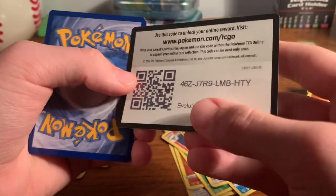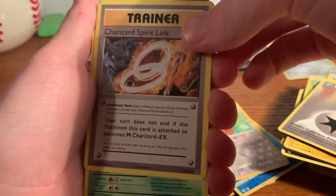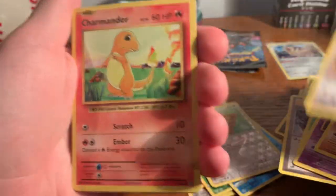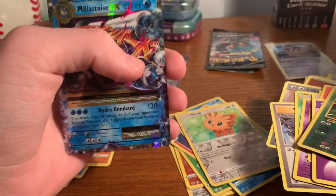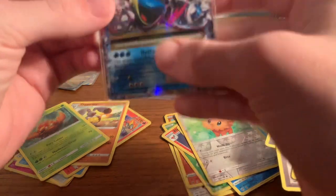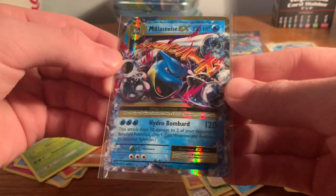Let's see if we can get something in this Evolutions pack. Code card already turned around. Energy, Charizard Spirit Link, Kakuna, Gastly, Diglett, Rattata, Charmander, energy, Kakuna, and a Mega Blastoise EX! That is nice, nice, nice. It's a little curved, probably because it was in that little tin, but it looks very nice.